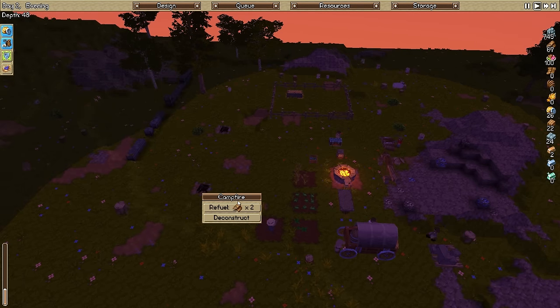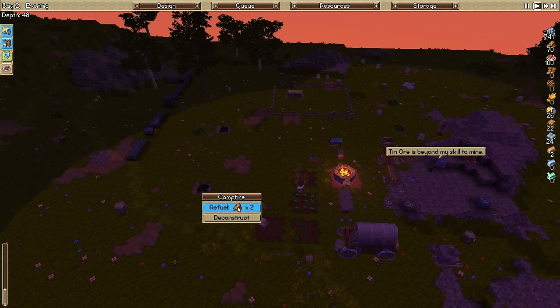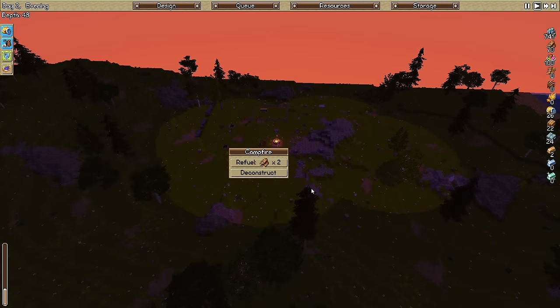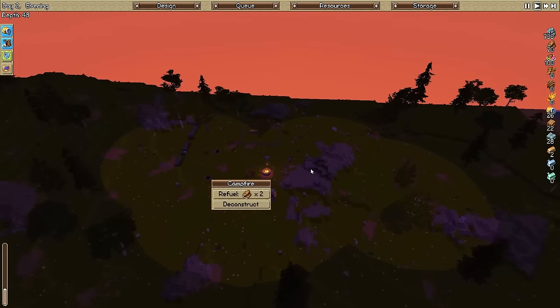The fires have gone out, so you refuel the fires yourself. That's not bad. I wish they would just give you enough fuel for the fire to run for one night. That'd be pretty cool. The wood is not looking good - he doesn't have to go too far for wood yet, but it's not good.